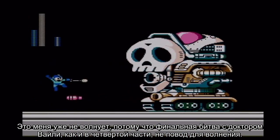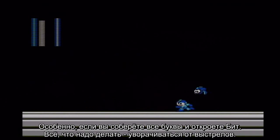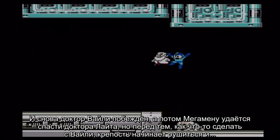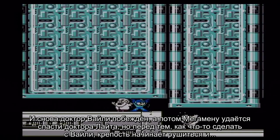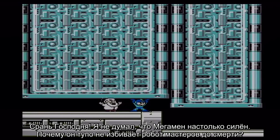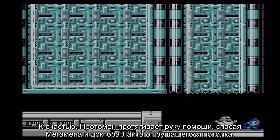The final battles with Dr. Wily, like in Mega Man 4, are nothing to worry about — especially if you collected all of the letters and unlocked Beat. All I have to do is dodge the projectiles. Again, Dr. Wily is defeated and Mega Man manages to save Dr. Light, but before anything can be done about Wily, the fortress begins to collapse. Thankfully, Protoman once again steps in and saves both Mega Man and Dr. Light from the collapsing ceiling.